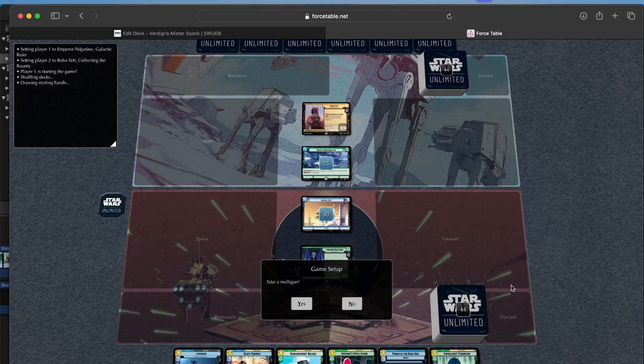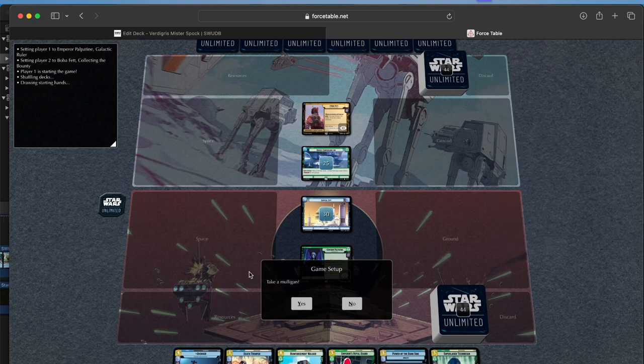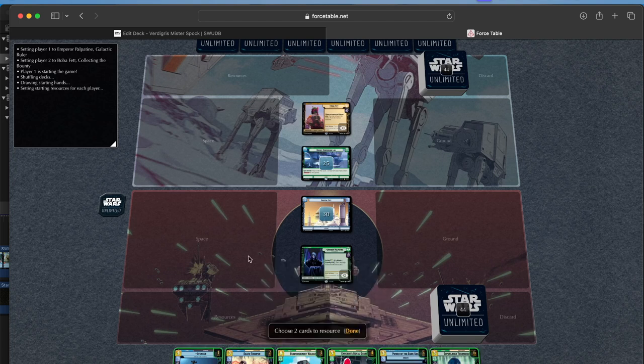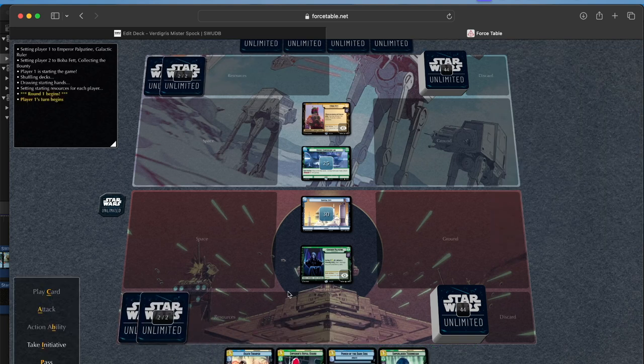Okay, now we're going to go through a game on Force Table to kind of show you how the deck works and how it plays out. Straight out of the gate this is an okay opening hand — we have two big late game cards we can get rid of, and the turn 2 cards we have are our three best turn 2 options. So let's give it a go. I'm going to get rid of these two obviously, and we'll see how it goes. I can't play anything so I'm just going to take the initiative.